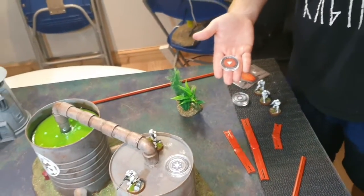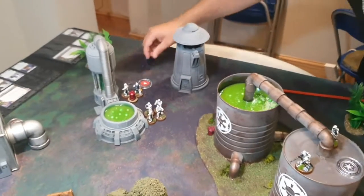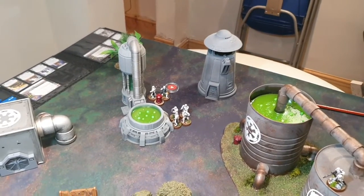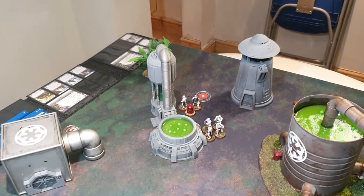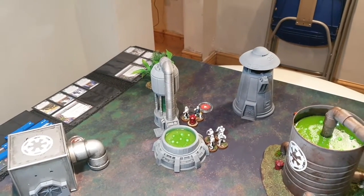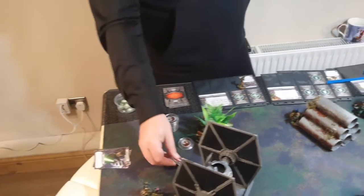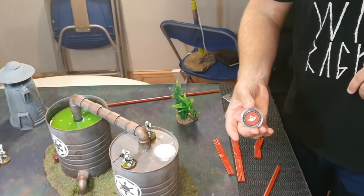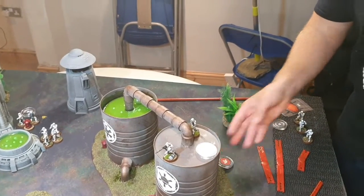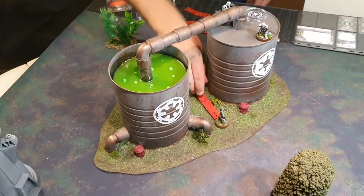Spud's suppressed trooper unit takes a rally step — rolls a blank, so one action only. They claim the supply box. Nick's second snipers hold position. The Imperial Officer double moves into cover. Nick's Rebel Officer holds position.